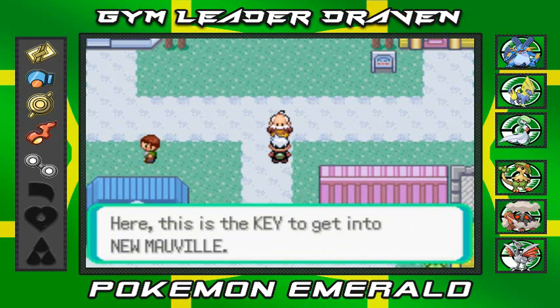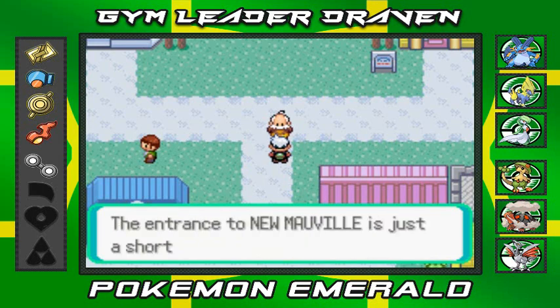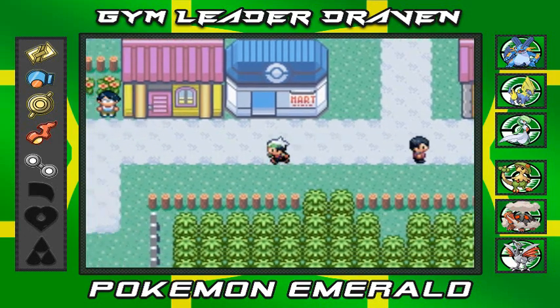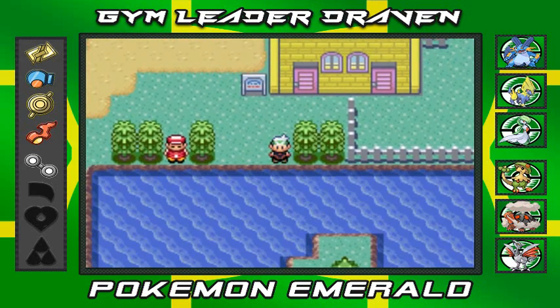This is the key to get into New Mawville — we got ourselves a Basement Key. He says the entrance to New Mawville is just a short surf away from Route 110. So I guess we become somebody else's errand boy now. We've actually been passing New Mawville about four or five times — it's a pretty simple place to find.